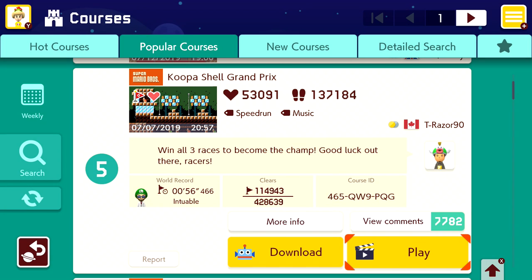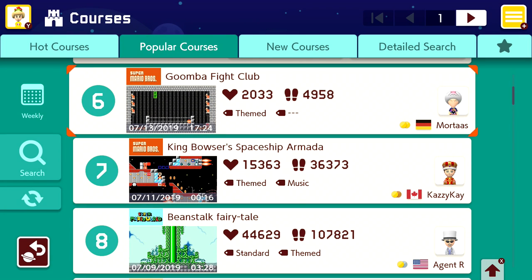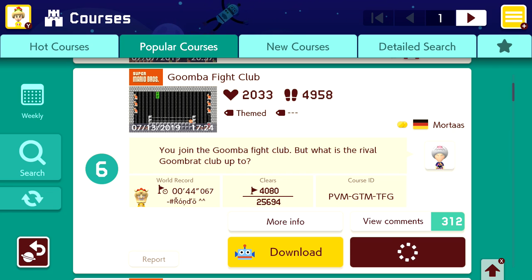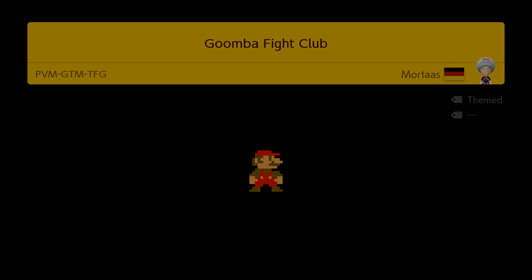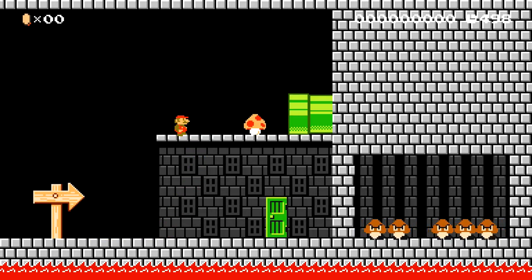I would love to see more courses just like that — it's almost contending for first. You're all so amazing. So we're already halfway done with all the courses for today's episode. Now we have Goomba Fight Club — you join the Goomba Fight Club. But what is the rival Goomba Club up to? Only 15% of the people who've played this course have seen it to the end. Let's see if we're one of those people. So we got some kind of cool Goomba Fighting Club — we'll be able to join in.